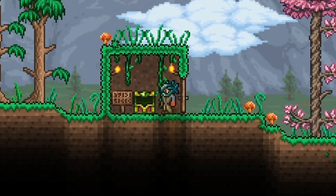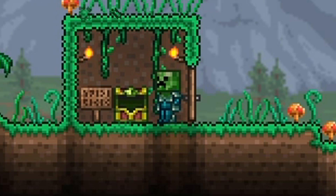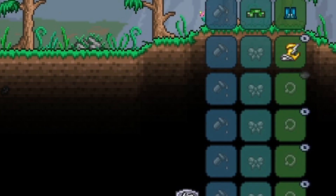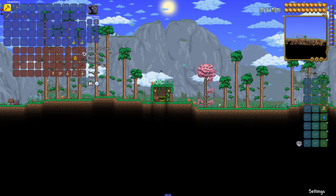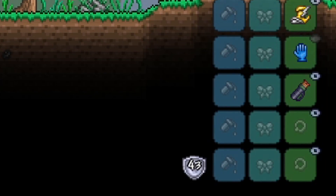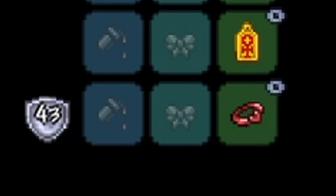We're going to be wearing frost armor, as that looks closest to what diamond armor looks like in Minecraft, and equip creeper vanity. For our accessories, we have lightning boots, as Steve is a pretty fast runner. We have a titan glove to boost our melee damage, as a lot of Minecraft relies on melee damage. We have a quiver just to boost our bow.